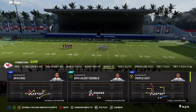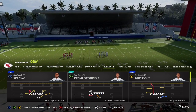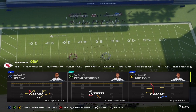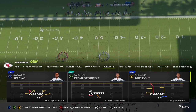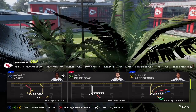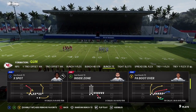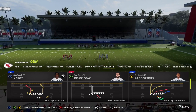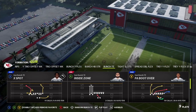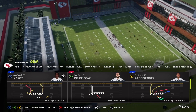The plays we're going to look at are Triple Out, which I broke down in a separate video on my channel — I'll link it below. We also have RPO Alert Bubble, the only bunch formation in the game with that play in this Chiefs bunch tight end. There's X Spot, which is a great flood concept that can also beat man coverage, and inside zone from bunch tight end, which is absolutely juicy. PA Boot Over is what we're going to start with — by far one of the best plays in the game year in and year out.